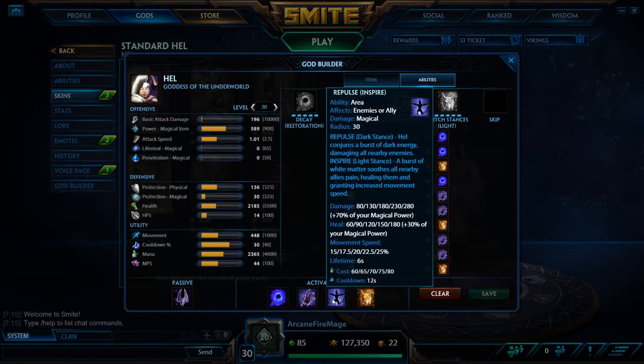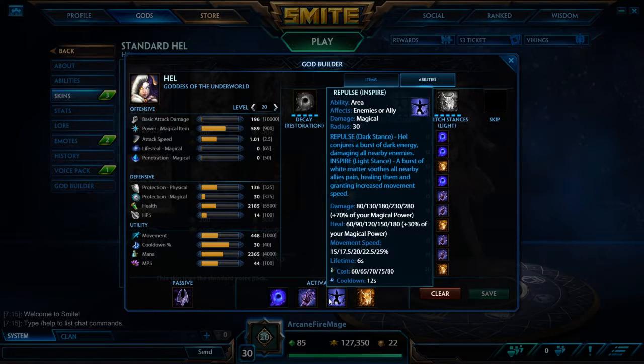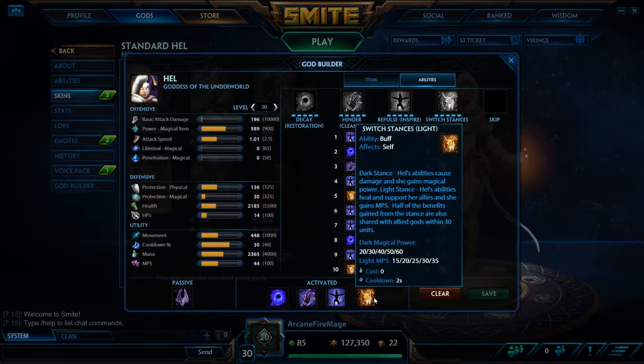Next we've got Repulse and Inspire. When you're in the Dark Stance, Repulse is the AOE attack that damages enemies around you. In the Light Stance, that's your heal — it's an AOE heal that also gives your allies some movement speed. And then the fourth ability is just switching stances, going back and forth between damage and healing spec.